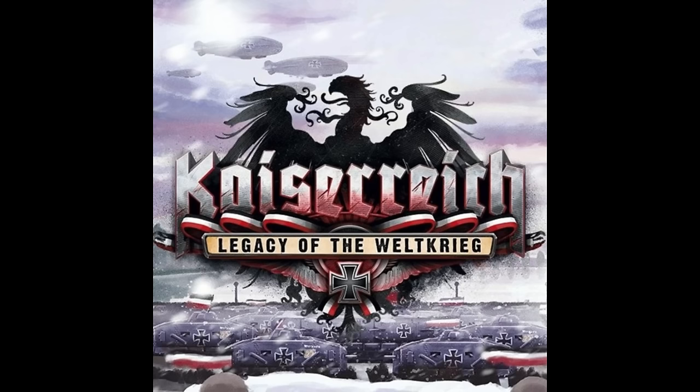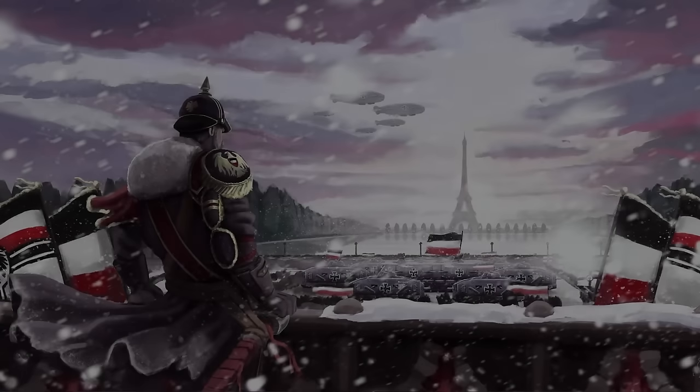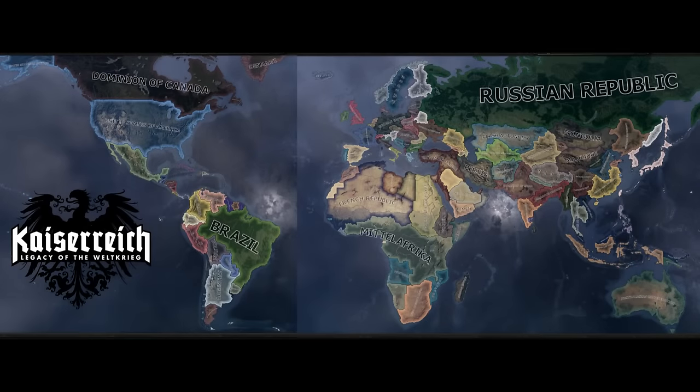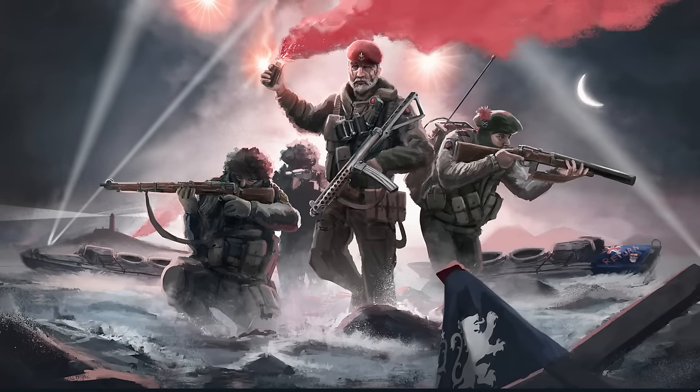Kaiserreich is probably one of the most popular Hearts of Iron IV mods of all time. As 1936 dawns, the Weltkrieg's legacy lies heavy upon the shoulders of a new generation. Germany stands astride the center of the world, a power without peer. But about its fleet lies enemies, both old and new — from France's rising syndicalist international, to the old Entente, to an unbroken Russia and an unrepentant rising sun. All the while, Germany's vast reach has left it dangerously overstretched, its allies in Constantinople and Vienna have grown estranged, and across the Atlantic, the American Colossus falters.